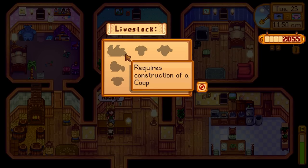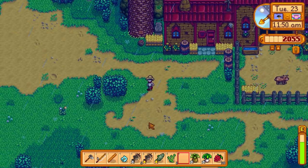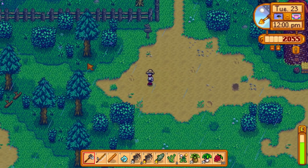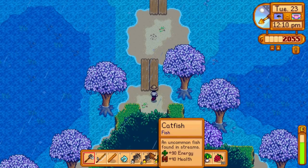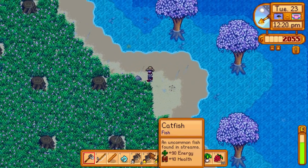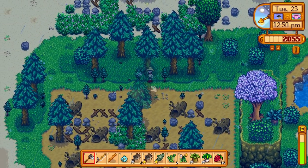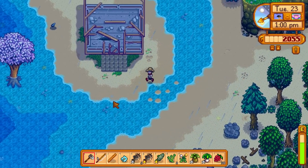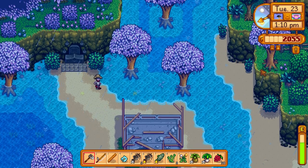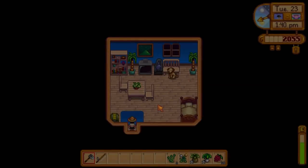I was heading home and noticed Marnie's actually open - I thought it was Tuesdays she was closed, but it must be Mondays. The coop's not built yet - it must be tomorrow. So I thought the coop would be done but it's not. Tomorrow's festival day as well so we can't buy chickens then. It looks like Thursday is going to be the day when we can actually get the chickens - and that's definitely going to be in the next episode. We've got a new artifact to donate. I'm going to head home, sell these fish, and then head up to the community centre.